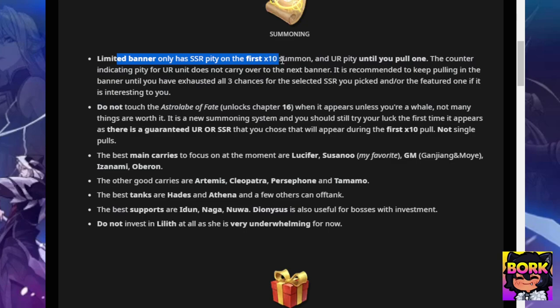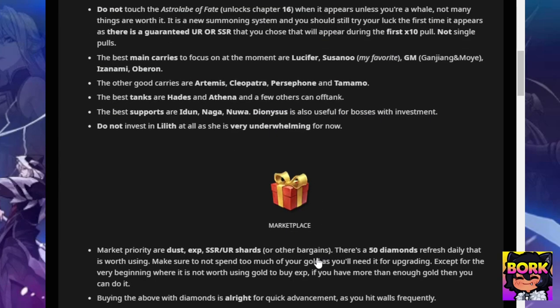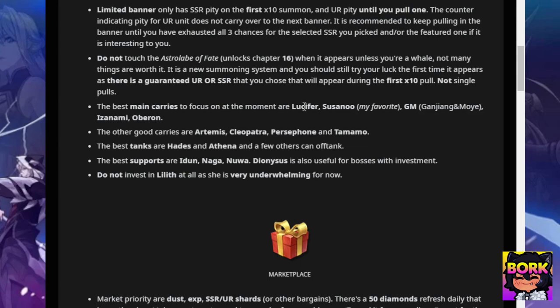Limited banners only have SSR on the first 10 pull — until you hit pity you won't get UR pulls. The top characters to consider are: Lucifer, Susanoo, Gilgamesh, Izanami, Oberon, Artemis, Cleopatra, Persephone, Tamamo, Hades, Athena, Hiden, Naga, Nua, and Dionysus. All these characters are pretty much at the top and you can pull for them.